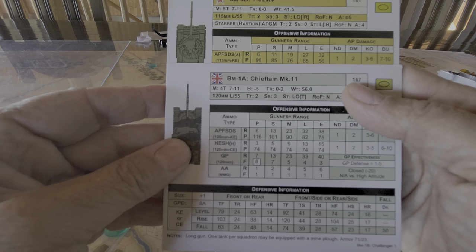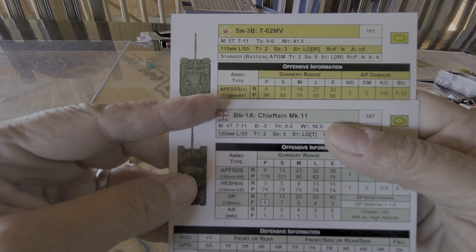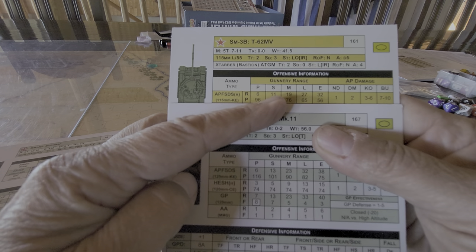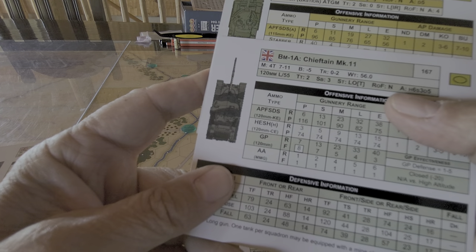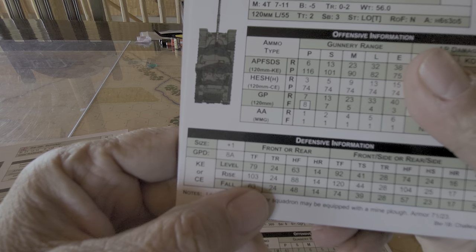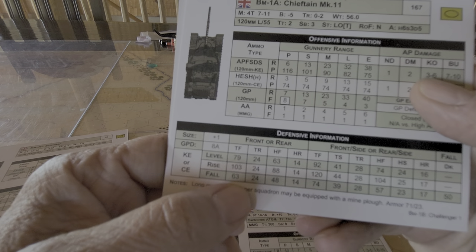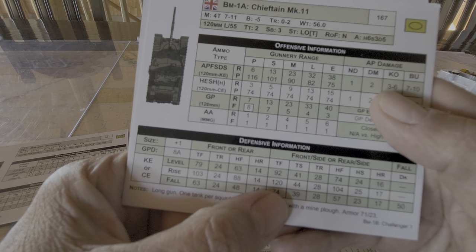But if I'm forced to fire my APFSDS — maybe I run out of ammo — I've got a penetration rating of 96 at point-blank range, 6 hexes, and 85 at short range, from 7 to 11 hexes. At short range with 85 penetration, it's still pretty risky on a level shot — 85 is going to get a penetration, but a rising shot won't. And I'll be okay if it's a frontside level shot or a rising shot.